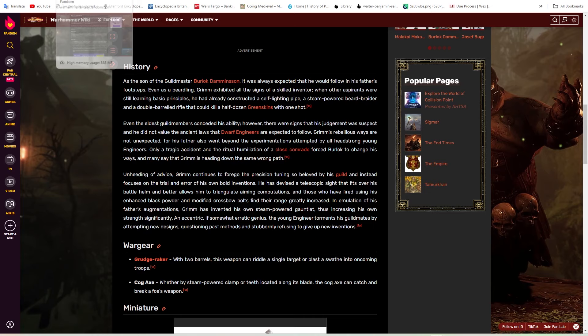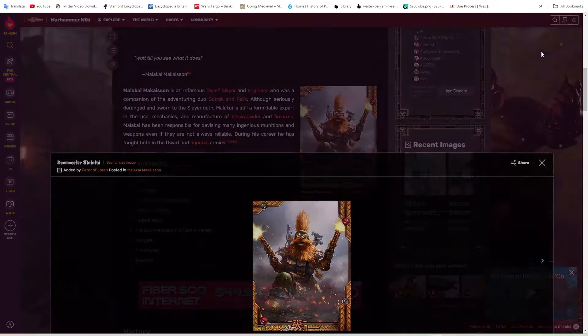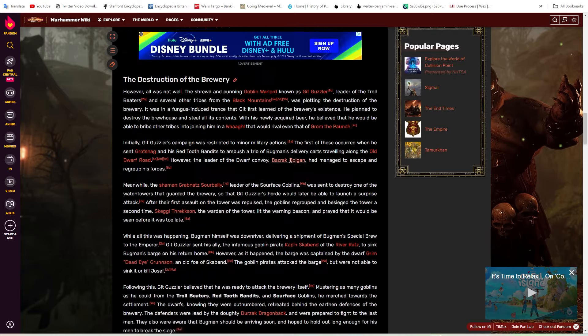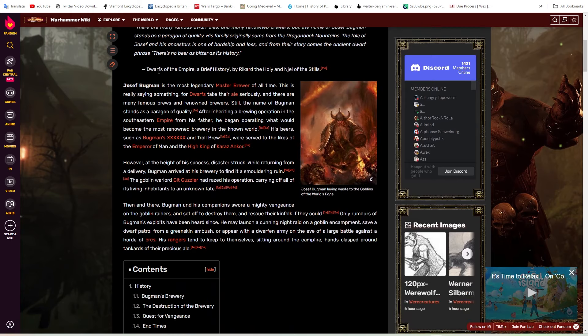On the flip side, because we have two characters really — there's Malachi McKyson, basically a cool slayer-engineer dude, and then there's Joseph Bugman, of course — basically the brewmaster himself, but also like the CEO of Dwarven Rangers. The big shot.